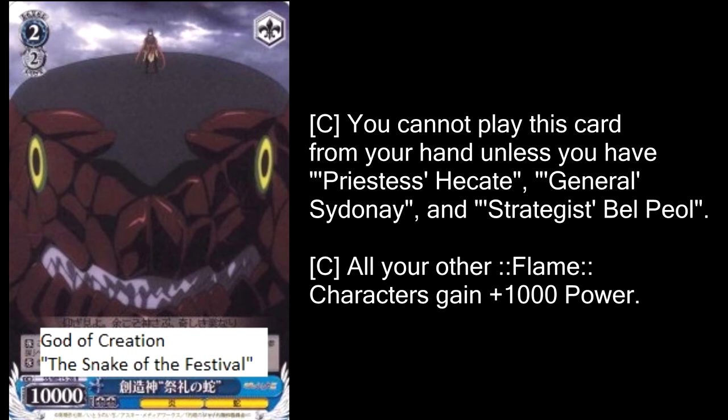Honestly, even if they didn't want to tone down his effects at all, and they really wanted him to be this big beefy dude that comes out on the field with that ridiculous summoning condition, he should at least not cost any stock. I know that sounds ridiculous, but I think that's really fair — if you've got to get these three different specific characters on the field all at the same time and then play this from hand, you should be rewarded by not having to pay that two stock. If you want to run a core around him, he's still technically viable because Belpoel is just so ridiculously good and Priestess Heikade is a pretty decent level 0, but if you're running a Snakeface deck, you are definitely doing so to have fun. It is not a competitive strategy at all.